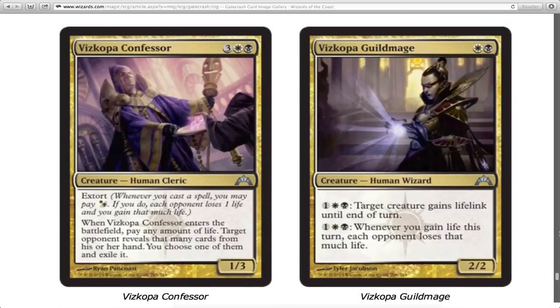Crypt Ghast Confessor — he's got extort, and when he enters the battlefield you pay any amount of life. Your opponent has to show you that many cards, then you choose one and exile it. At five mana you probably only need to pay one or two life to see your opponent's entire hand. He's a 1/3 with extort, not bad. I wish he was a 1/4 so he could be a better blocker, but at five mana a 1/3 is just going to chump block.